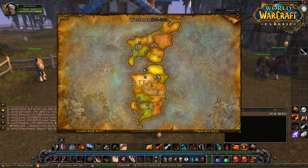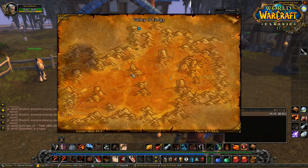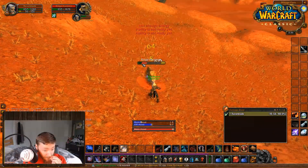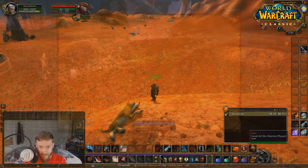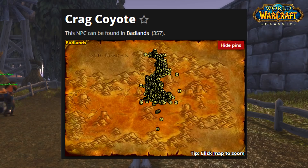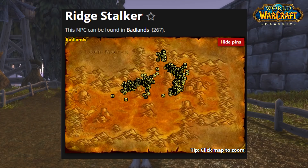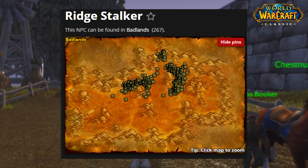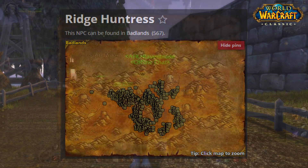The location I'd recommend is Badlands. The spirit healer is somewhere in the middle so when you get ganked it's not as much of an issue, and it's a big open area where you can see people coming from a distance. Around level 35-36, kill the wolves, crag coyotes, ridge stalkers, and the stealthed tigers, and in between kill buzzards - there's a quest for the buzzard wing and buzzards yield quite a bit of loot. Then at level 37-38 you can move on to the ridge huntresses, which are very abundant and yield even more gold per hour.